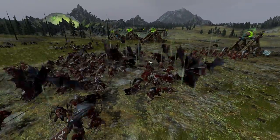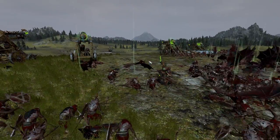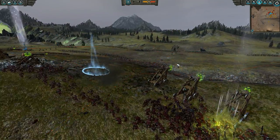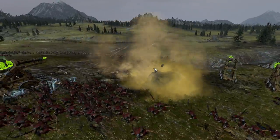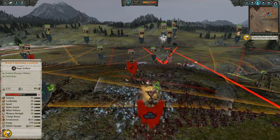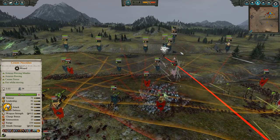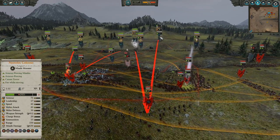That being said, the bats are one of the few fast units — you can see them coming in to tie down some artillery crew. The necrofex colossi are going to be doing counter-battery fire mostly, trying to take down the artillery pieces themselves. You can see the zombie deckhand mobs that were summoned here were actually summoned by Count Noctilus — he can summon them at a very long range with his item.